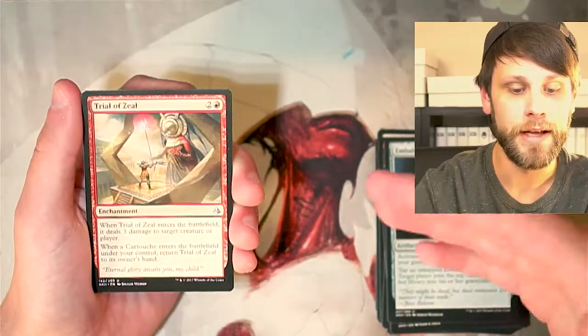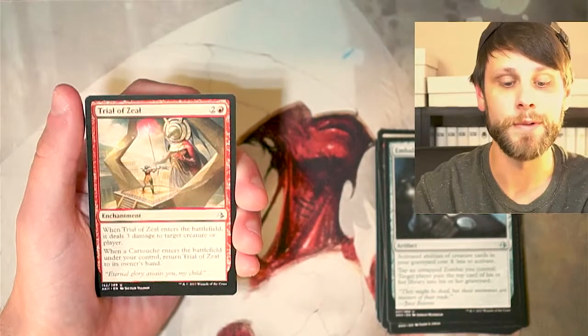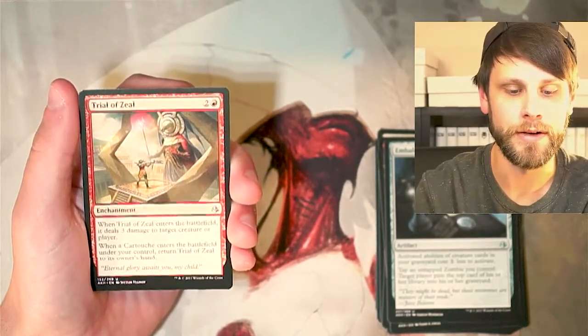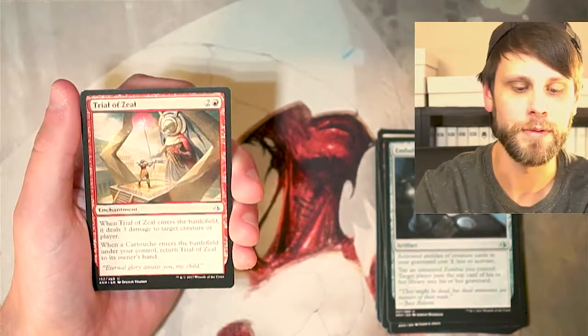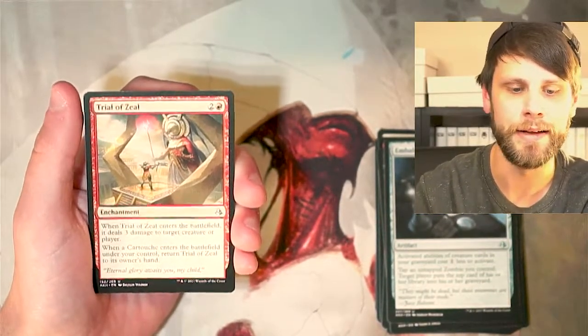We've got Trial of Zeal, another cycle and one of the better ones. Being able to deal three damage to a creature or player when it comes out, and then when a Cartouche enters the battlefield under your control, return it to its owner's hand. So these synergized with the Cartouches and the trials — very, very cool.